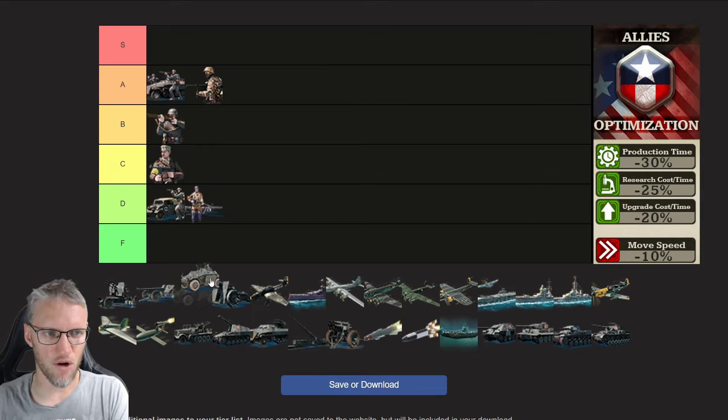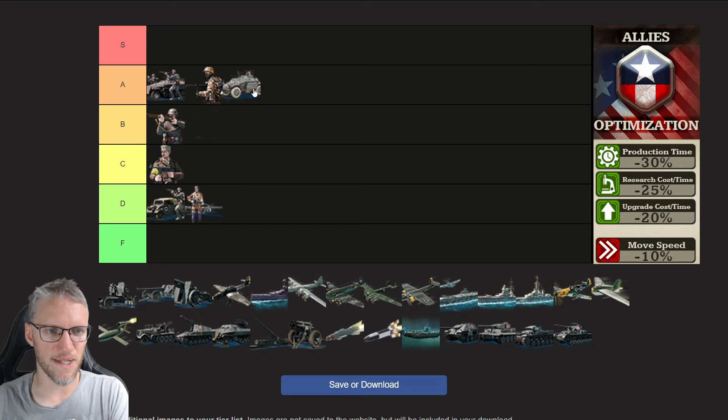Alright, time for the tank range now. Armored cars are a unit you should use in almost all situations. Due to their scouting ability you should always have at least one in all the stacks you use. They are very fast and pretty overpowered in the early game, especially as they counter unarmored units. However, allies armored cars don't get any doctrine bonuses, so I'm going to put them in tier B. They are very strong and useful but don't get doctrine bonuses and are slow compared to other doctrines.